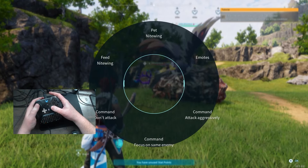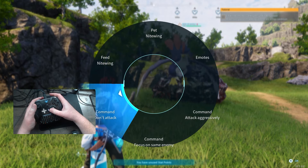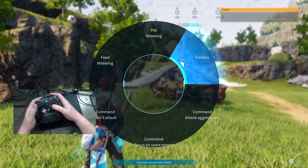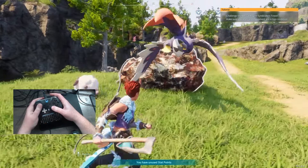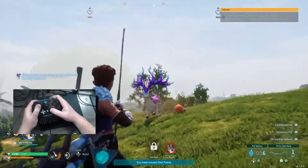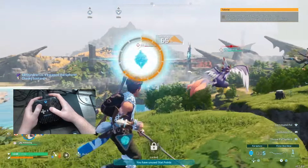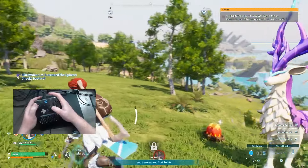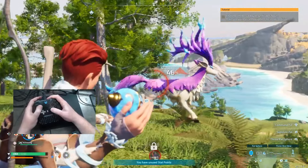I really enjoy how aiming and shooting the bow works in this game. To catch pals out in the wild, if you hold down the right stick (R3), you can bring up your pet commands — non-attack command, focus on the same enemy, attack aggressively, and various emotes. Pressing the right bumper is how you throw your pal ball. Try to get the pal's health as low as possible, and there's an advantage to attacking from behind. The game will tell you your percentage chance of success.